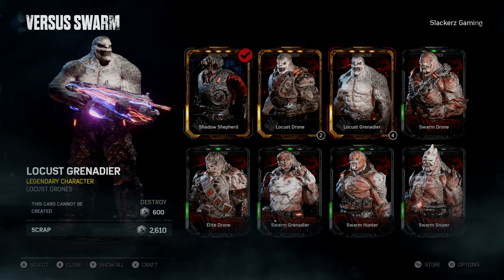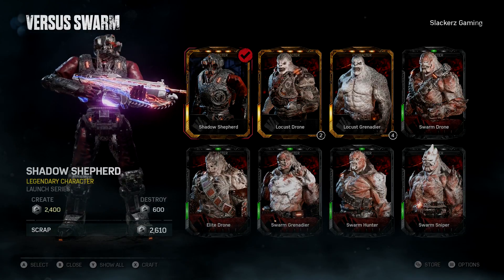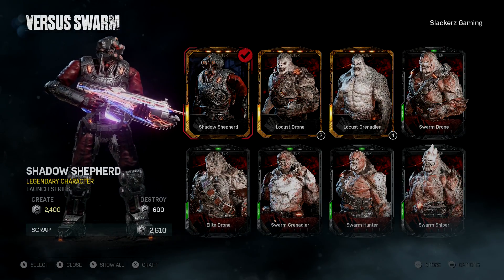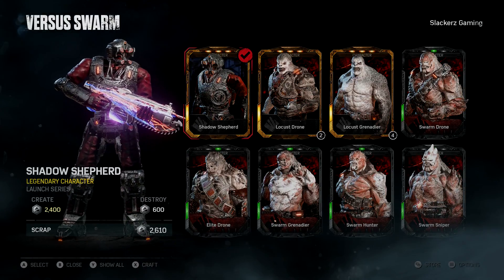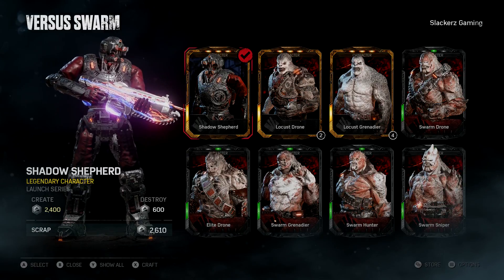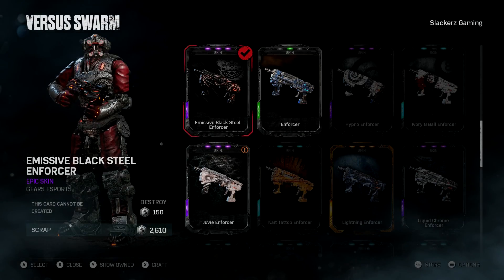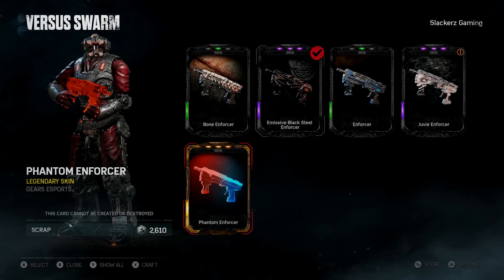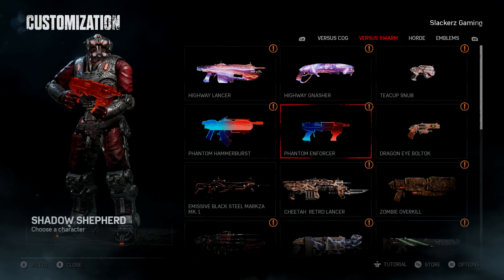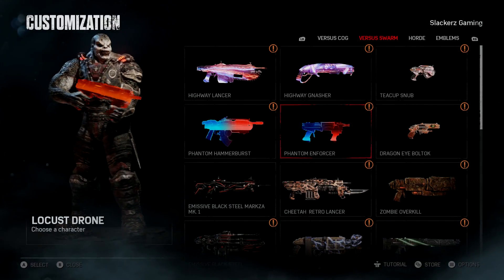He's got the utility belt — this is awesome, I can't wait. I don't want to scrap him on camera, so I'm not going to. That would be very rude to all the people that didn't actually get these. And I hope in the future, if you guys do decide to buy any more of these packs, I hope you definitely get the Drone and the Grenadier. My Phantom Hammer Burst also came in — that is awesome. I love these Phantom skins, they're pretty awesome. Drone is equipped — just look at this. I'm so happy right now.